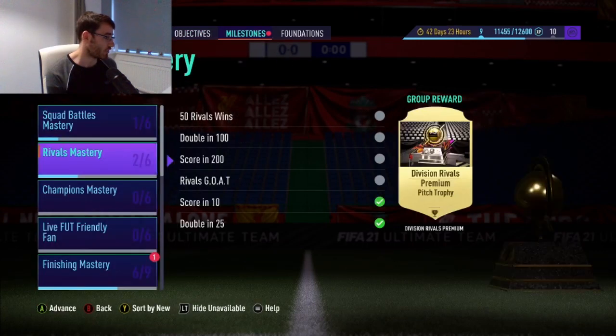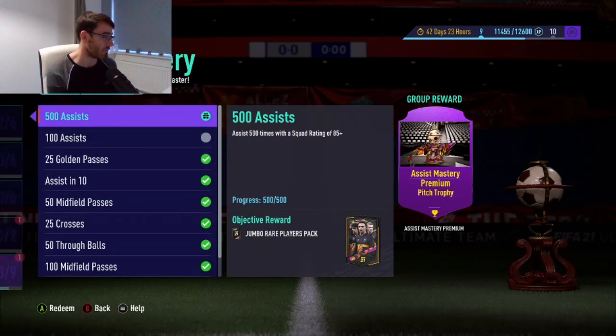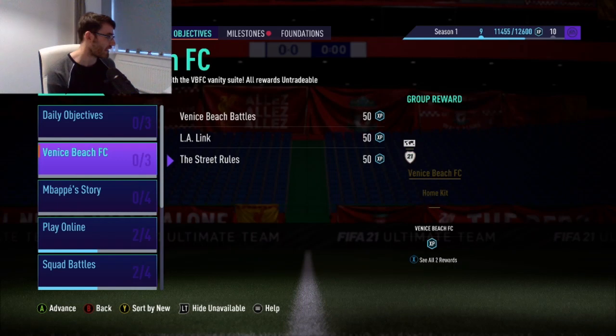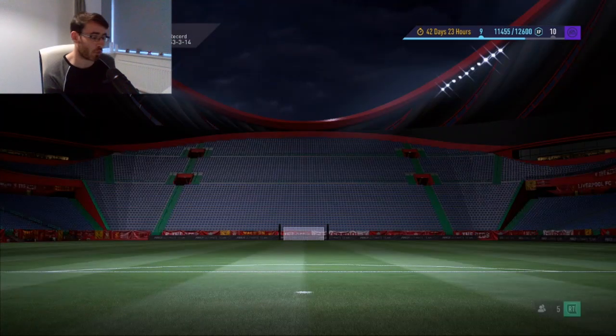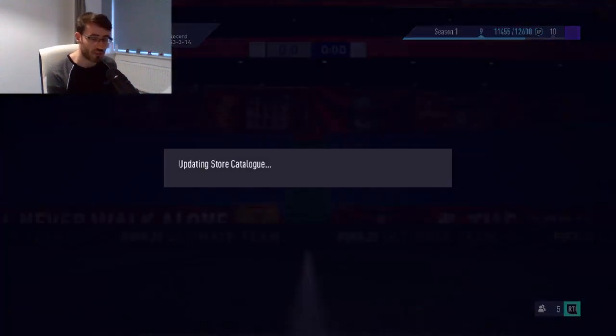Within milestones, finishing mastery — you've got to complete 500 goals, very easy to do, and the same for assist mastery. I'll claim those tomorrow. We do have a new objective for another kit which is kind of good. We're going to open these packs now — I already have the 50k pack in the store but I'm not going to open that one, just the ones we claimed.